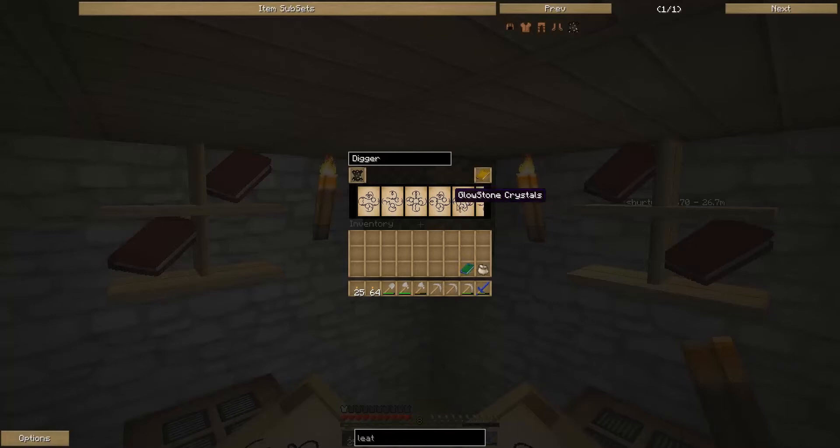Glowstone crystals. We're going to have villages, strongholds, nether fortresses, dungeons, and then just random miscellaneous rainbow sky color, fog, et cetera.